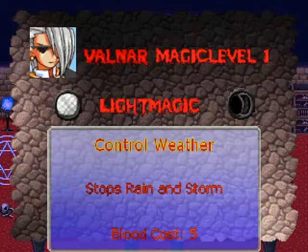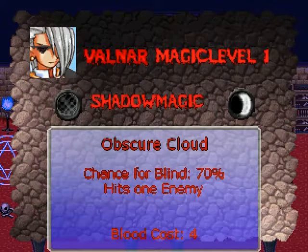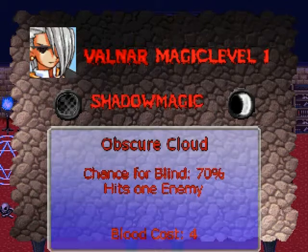If you choose to learn light magic, Walna will gain one humanity. For shadow magic, you will lose one humanity. Controlled weather just stops rainstorm, which does nothing at all in this game — you're not weakened by it because you're a vampire of the third generation or higher, and flowing water does not affect you. So choosing controlled weather is pointless. Instead, let's choose obscure cloud because that gives at least a 70% base chance to blind an enemy.